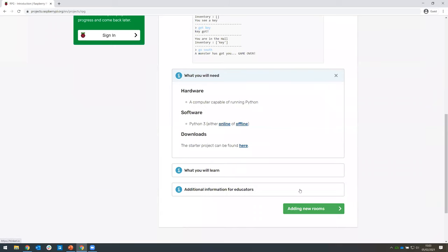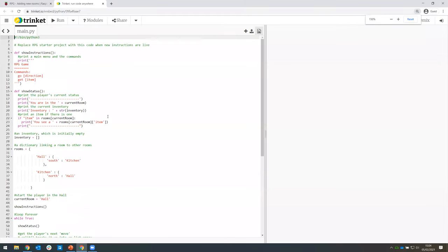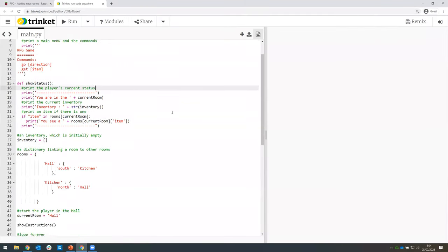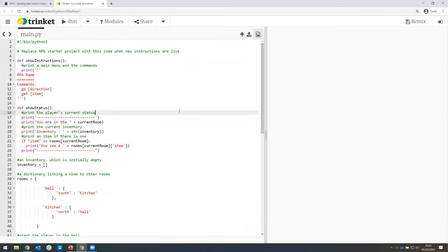To start this project, we've got some starter code already there for us. To get that, we need to go to rpf.io/RPGON. I'm going to copy that link and put it in the chat. When we go to that link, we're going to see that the project has already been started for us — there's a lot of code already in there. I'll give you a minute just to open that up.